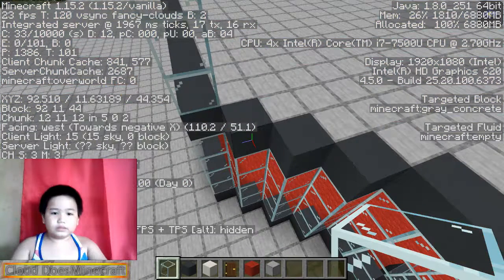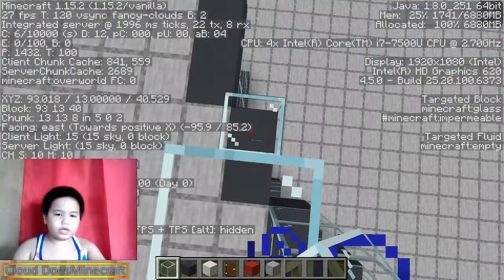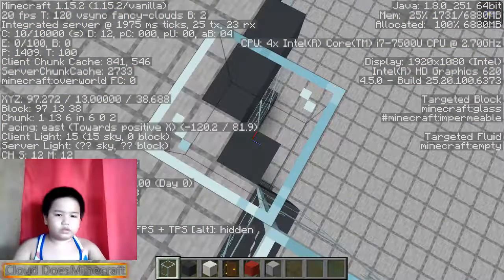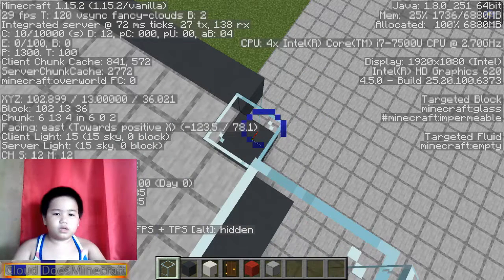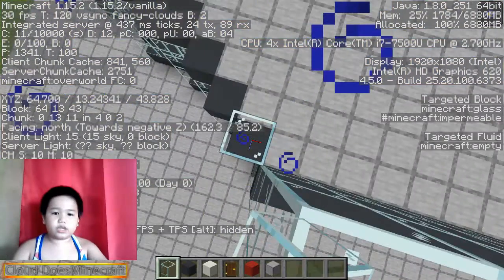I'm gonna go 13, 44 and type glass - boom! It will fill with glass. That's a cool thing about the fill command. But you cannot fill zigzags, guys - promise me you can't. You just fill it up like this. Over there we're gonna use the fill command again just like how I taught you.